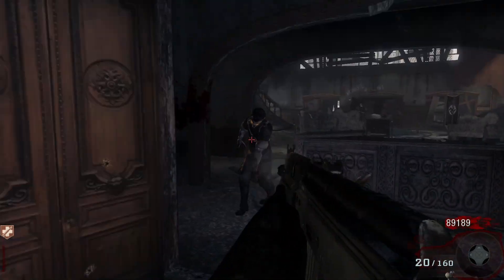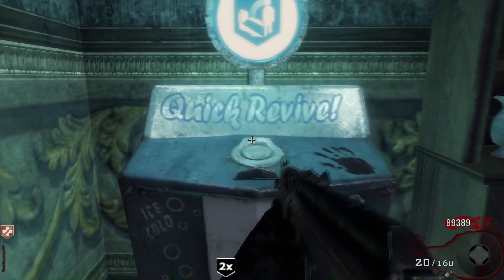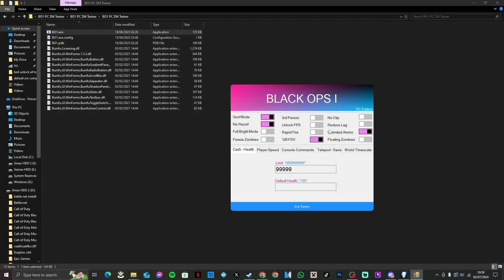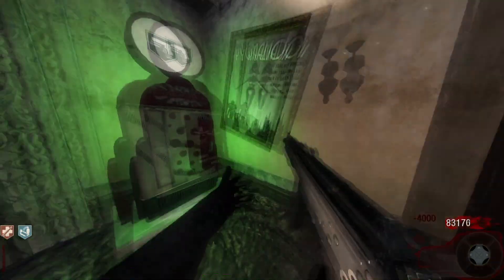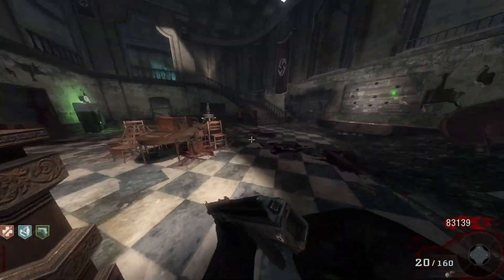As you can see you've got unlimited ammo right there, still got lots and lots of points. If I wanted to, I can come back to the trainer and turn on 120 FOV for example, and unlock FPS. Going back to the game — as you can see I've unlocked the FPS and I've got 120 frames per second. I'm just briefly running around so you guys can see it works.